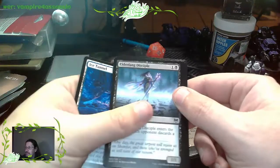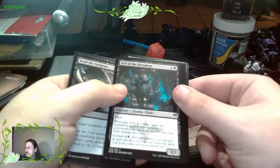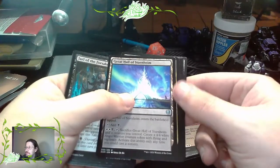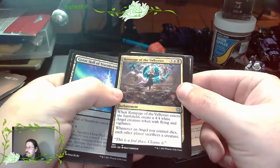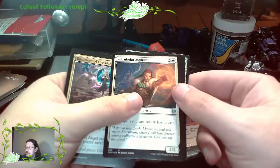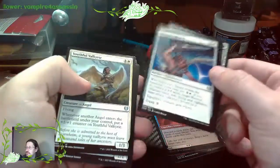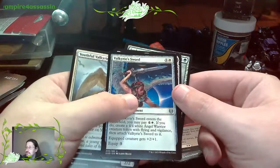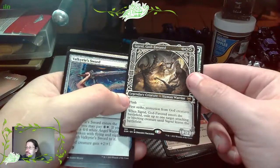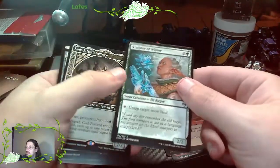Elder Fang Disciple. Ice Tunnel. Feed the Serpent. Jarl of the Forsaken. Great Hall of Starnheim. Rampage of the Valkyries. Starnheim Aspirant. Youthful Valkyrie. Valkyrie Sword. Sigrid, the God-Favored.